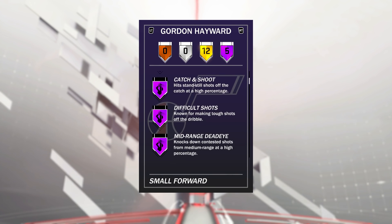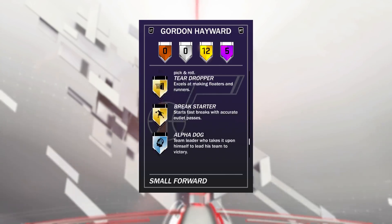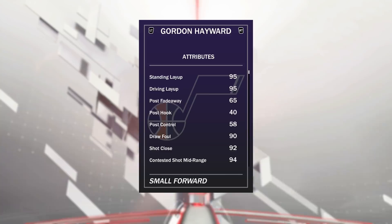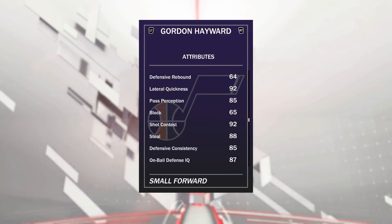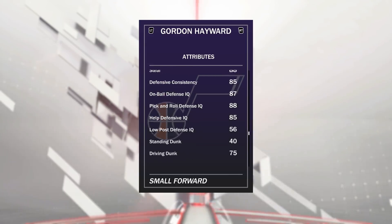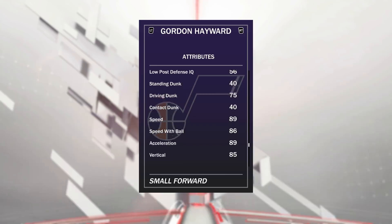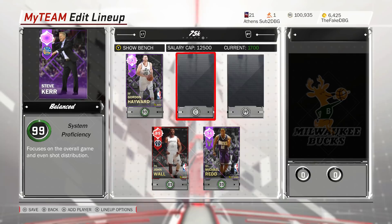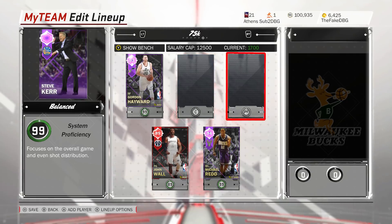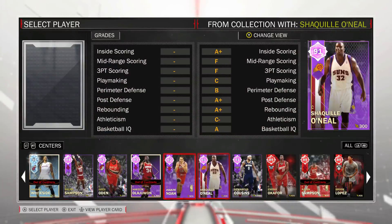At the three we have got Gordon Hayward — 89 defense, 97 offensive overall. He comes with five Hall of Fame badges: Relentless Finisher, Acrobat, Catch and Shoot, Difficult Shots Mid-Range Deadeye, and Gold Limitless Range as well, plus 12 other gold badges. He's got 94 mid shot, 93 shot three, 86 ball control, and can speed boost. He's 6'8" with a 75 driving dunk and 85 tendency, decent speed and acceleration. At 10k MT right now he's nowhere near expensive — Gordon Hayward has a good release and is quite a good card.